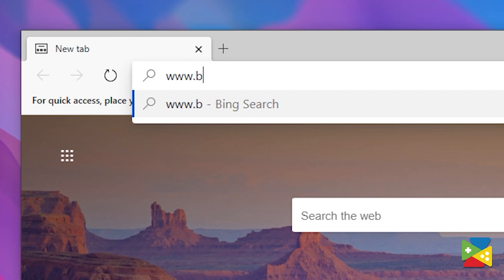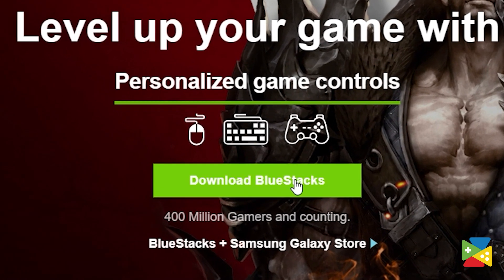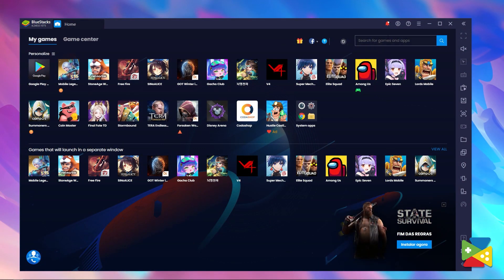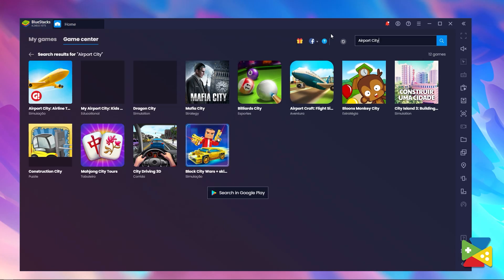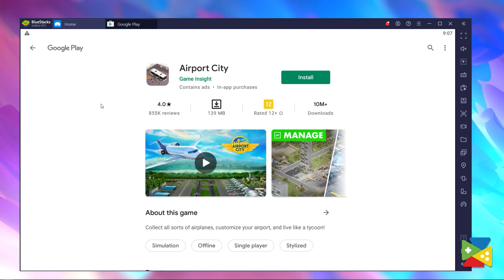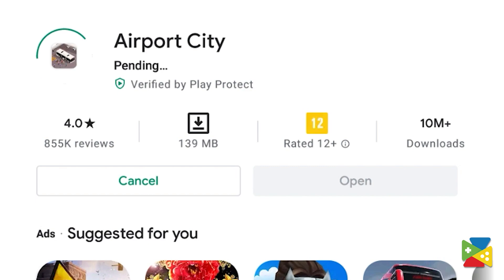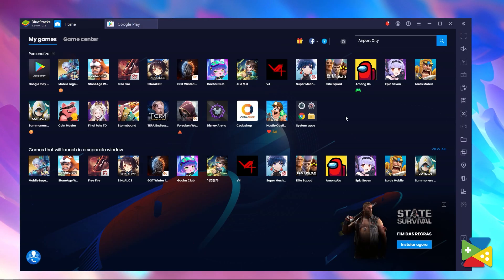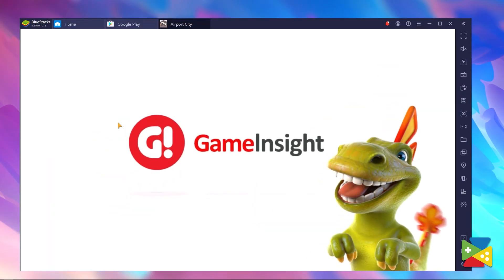To get started, first go to the BlueStacks official website and download the latest version of our app. Once you open BlueStacks, use the search bar on the top right corner and look for Airport City. Just click on its portrait in the search results to go to its Play Store page and download it, just like you would any other app on your phone. And after the installation has finished, you can find the game's icon on the BlueStacks home screen. Just click on it to launch and start playing.